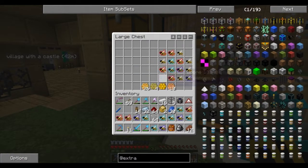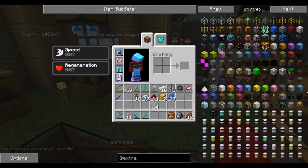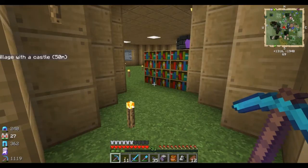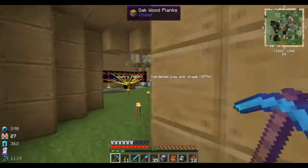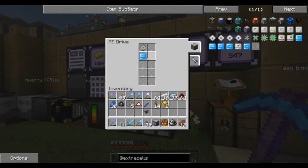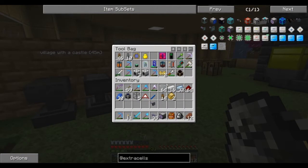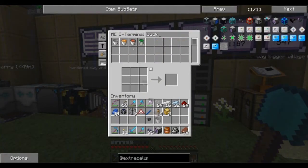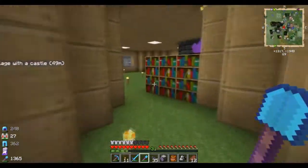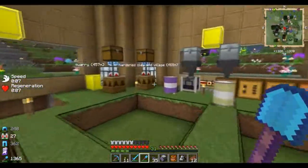What I'm going to do is get the ME system up and running for liquids — bring some liquid display things over here. What I did was I made a fluid import bus, a fluid terminal, and some cables. Over here I have a 16K fluid storage. I think I have to use a bucket to get some of the fluid. I need to auto-set this stuff up — it's ridiculously annoying to do.